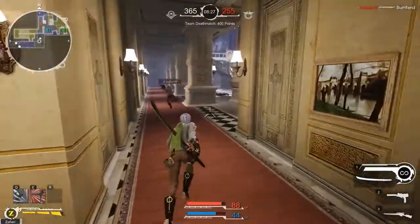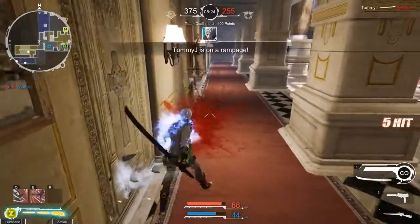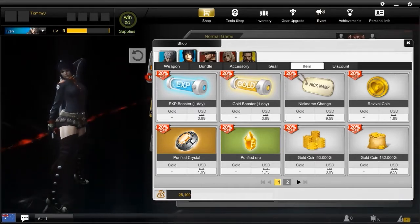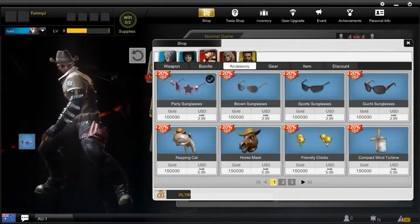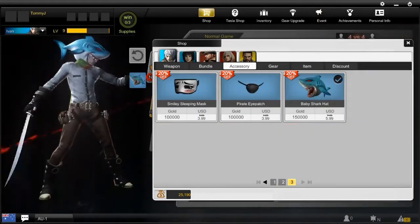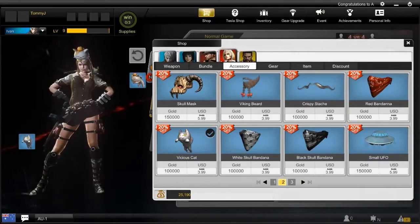The game is free to play and the creators make money through selling certain things. These range from straight out buying gold — the currency used in the game — to XP or gold boosts for a single day, or some really weird and cool aesthetic accessories such as sunglasses, a skull mask, a viking beard, a baby shark for your head, or even a vicious cat to sit on your shoulder or a napping one to sit on your head.